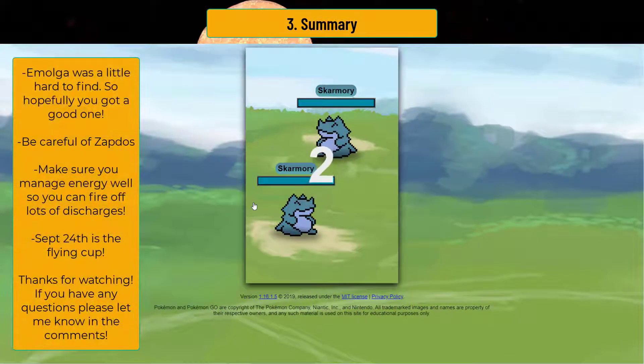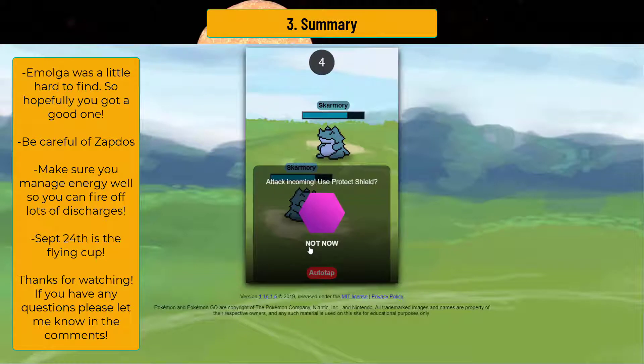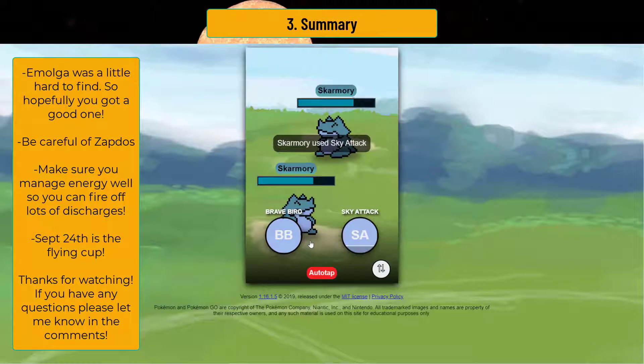Let's take a look at what we got — we got Skarmory on Skarmory action right here. Pretty sure this Skarmory is Steel Wing as well, so we're just going to play it out. Yep, it's a mirror match. Judging by the CPs, I think we might lose CMP. We're going to drive up to the Brave Bird and we're going to fire the Sky Attack. Oh, they fired the Sky Attack — that's fine. I don't think we got a Steel Wing through, but that's perfectly fine. There we go, so we're just going to mirror Sky Attacks.